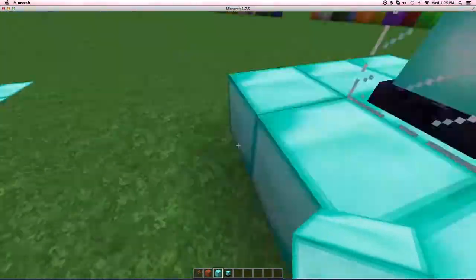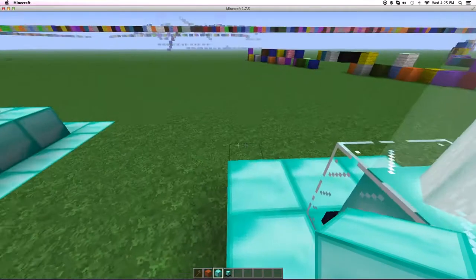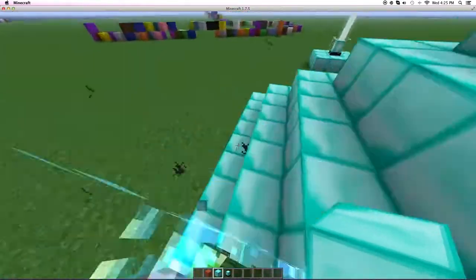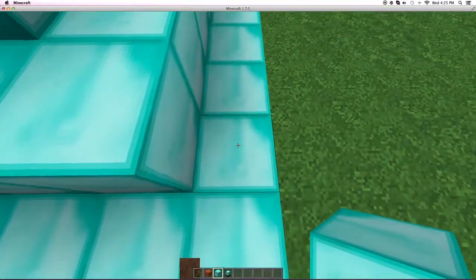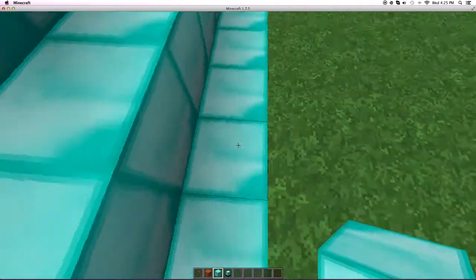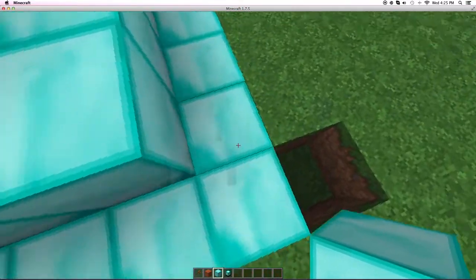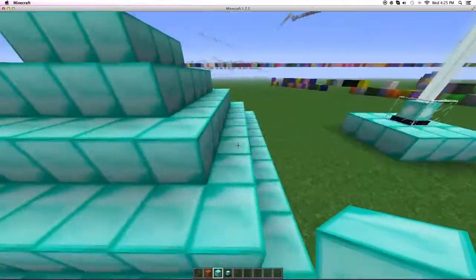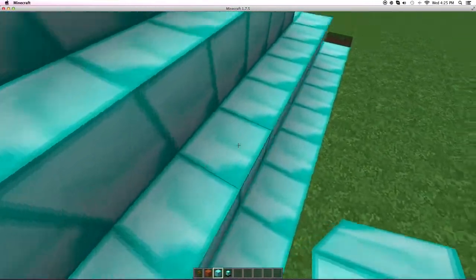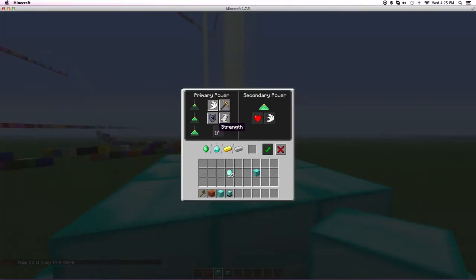That's only for this nine-block thing. You also have resistance, jump boost, strength, and a secondary power of regeneration, but you need more power. This is how you do it — you have to build this whole entire thing. It's a lot of blocks. You have to waste a lot of diamonds and put it inside and outside — you see there's a square right there and it all depends on that.